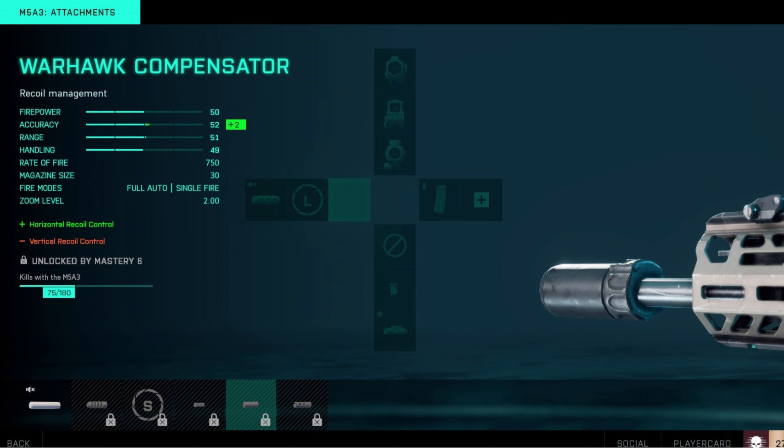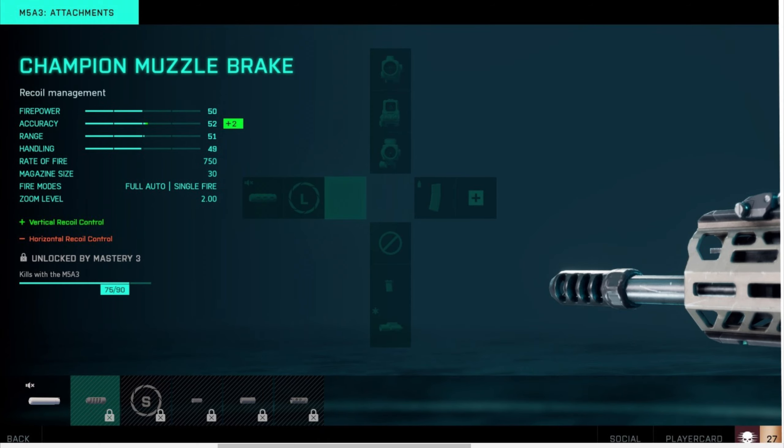Anyway, we've got the Warhawk Compensator in front of us. You get better horizontal recoil control, accuracy goes up by two points — that's the Warhawk Compensator. Now let's look at the Champion Muzzle Brake. What does it do? It does the exact same thing the Warhawk Compensator does — two points to accuracy.